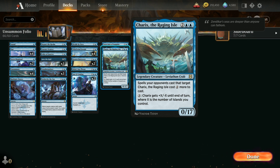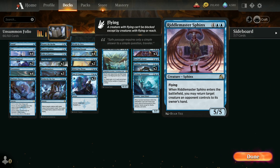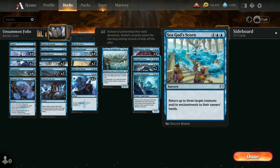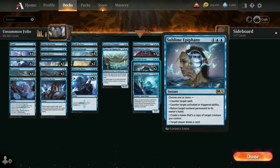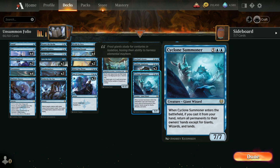And Riddle Master Sphinx for more flying defense — when they enter the battlefield, you get to send a creature back up to the opponent's hand. One copy of Sea God's Scorn, which returns 3 target creatures and/or enchantments to their owner's hands. Two Sublime Epiphanies — very powerful counterspells that have multiple options you can choose from. And one Cyclone Summoner, which sends everything back to everybody's hand except for giants, wizards, and lands.